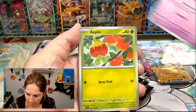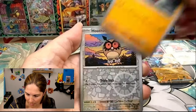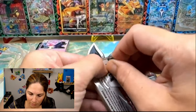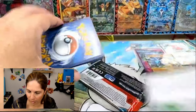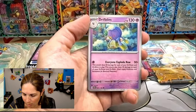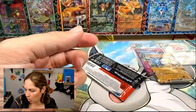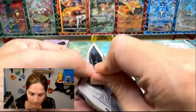We got Tauros, Fidough, Aipom, Marowak — let's see what we got — Hoothoot. The first one was just a Holo, that's okay. Normally every pack counts when you're mastering a set. We pretty much have all of our regulars and reverses, but we are going to try to double master this set — we have not done that before. We did so well on our last opening that we might be able to do that. This will be the first time we can potentially pull all cards twice.